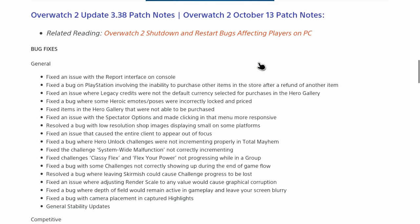Moving along to heroes: Zenyatta no longer receives extra attack speed from Kiriko's ultimate. For Kiriko, they resolved an issue where the Yokai achievement was unattainable. They also fixed a bug where Swift Step could result in the player being placed under the train in some cases.